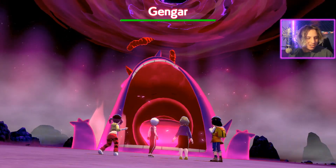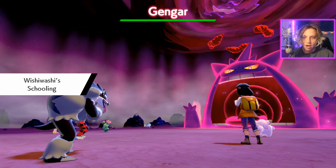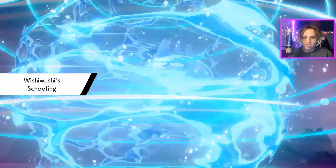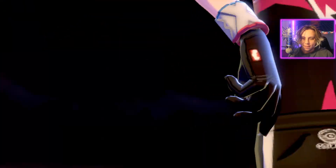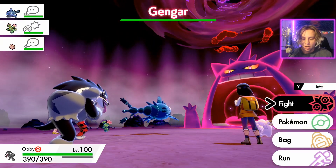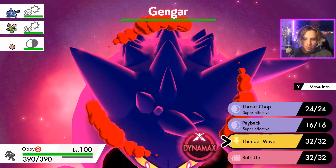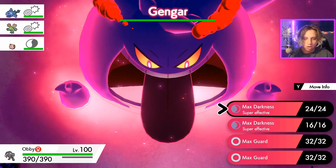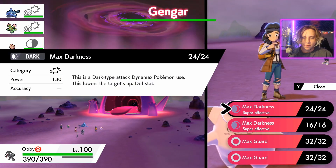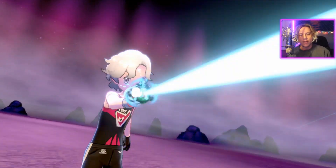Gigantamax Gengar looking so dope — I really like his design, looks like a big old bouncy house. We sent out our Obstagoon, and the theme here is to always Dynamax right off the bat because our teammates get taken down as soon as we get the second Dynamax opportunity. We're definitely going to Dynamax right away and go with Max Darkness. All we care about is getting the damage off on this thing as quickly as possible.